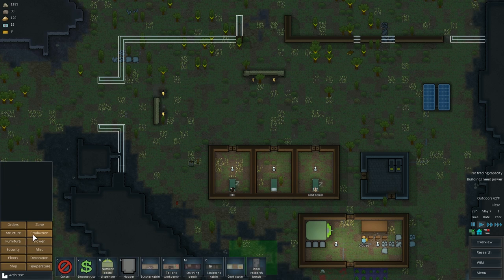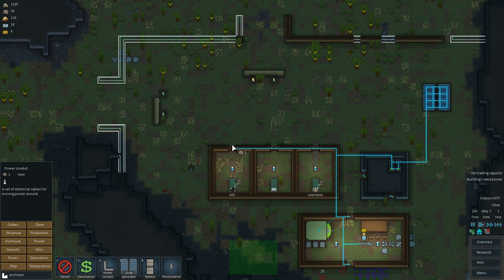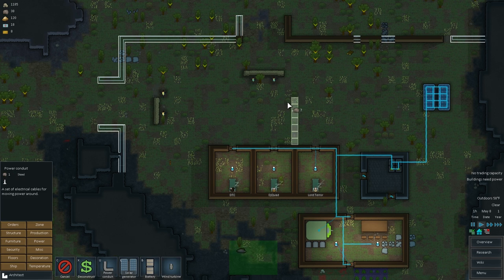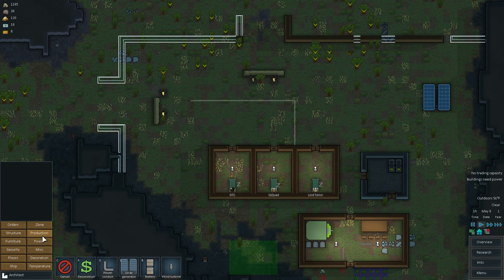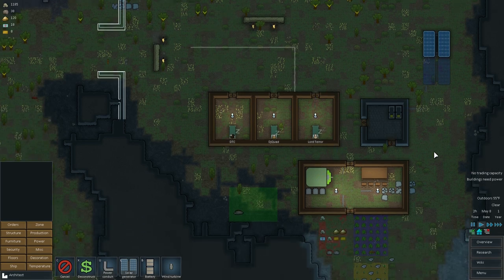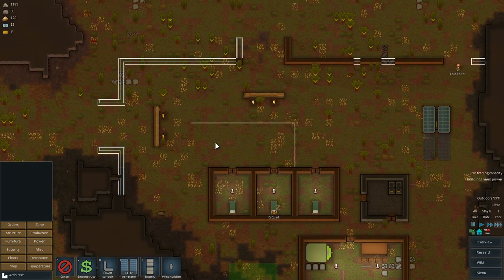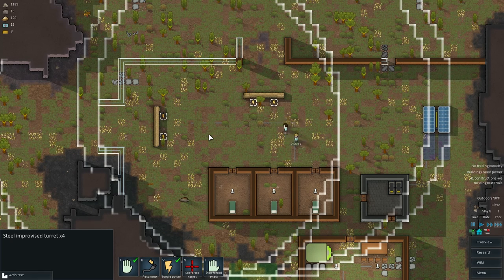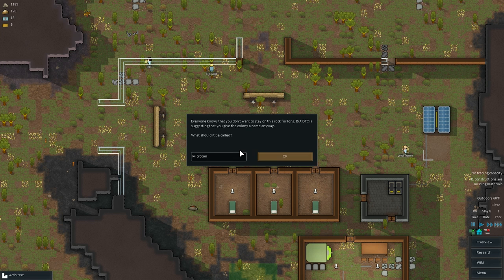Now we need to feed power to the turrets, so we'll run some power conduits. Let me think about how to route this... that should give power to all the turrets. We're also going to need another solar generator — maybe two more, but let's just do one for now. We'll need a lot of steel for this. And we're going to turn the turrets off so when they do get power they won't use it immediately. Power toggle is V.